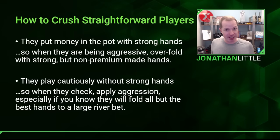Say you raise king-seven suited on the button and the straightforward big blind calls. The flop comes king-nine-two. They check, you continuation bet, they call. The turn's a three. They check, you bet again with top pair, and then they raise you. You should fold — top pair, marginal kicker in this scenario is awful. If a straightforward player check-raises you on the turn and you do not have a very good hand, over-fold. I can tell you, they have it. Every once in a while maybe they're bluffing with a straight flush draw, but that's okay. Do not pay these players off.